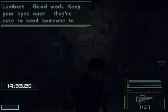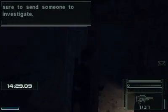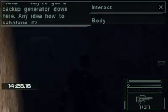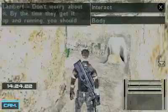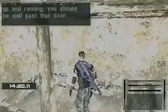I've shut down the electrical path. Good work. Keep your eyes open — they're sure to send someone to investigate. I've got a backup generator down here. Any idea how to sabotage it? Don't worry about it. By the time they get it up and running, you should be well past that door.